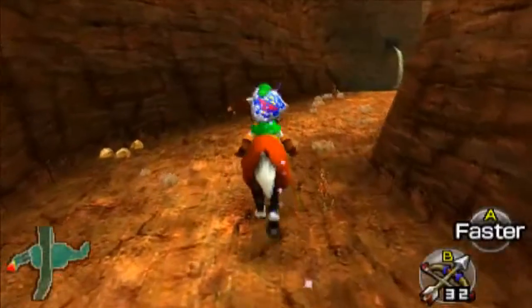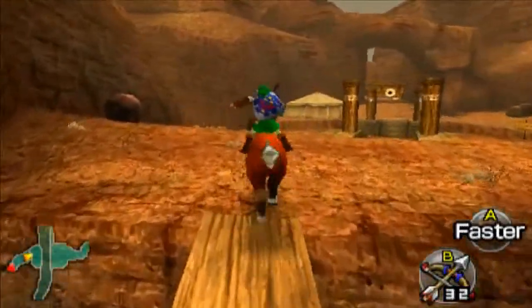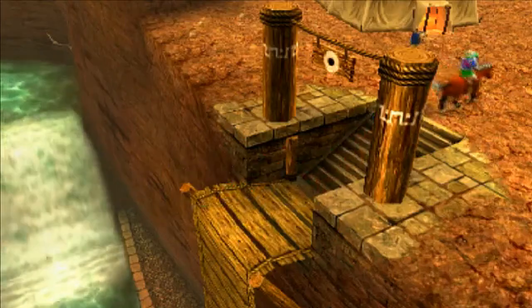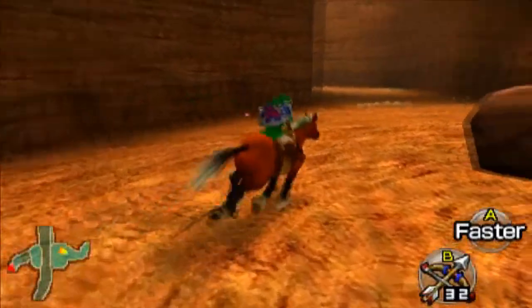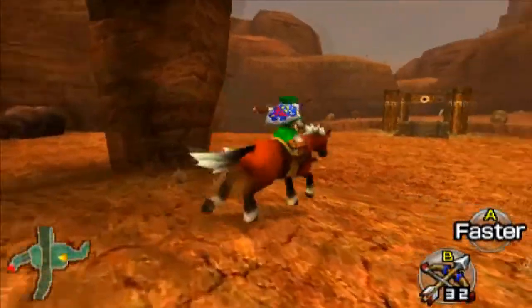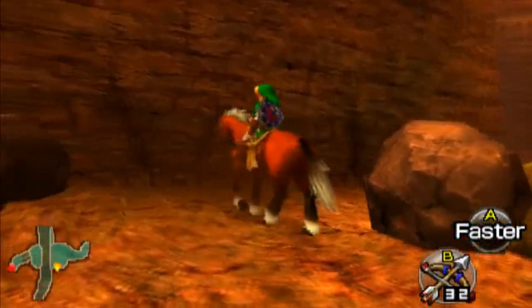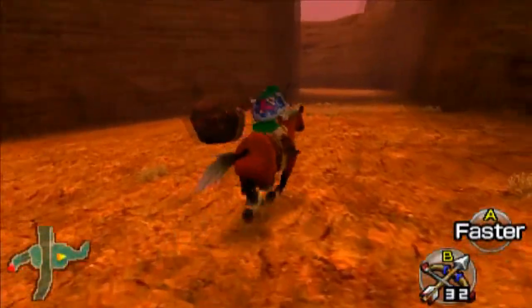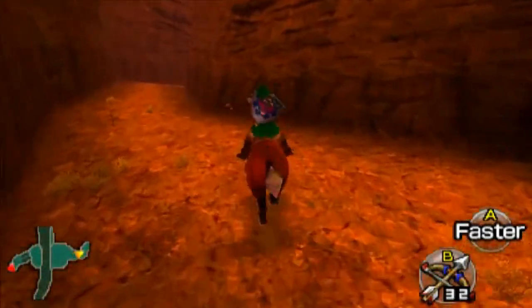Alright, Gerudo Valley — very cool place. We've got this little pond area with a stream going on, I like it. You just jump over — you could probably do it with the hookshot too, but you want Epona to be with you because Epona is awesome. In this general area we have just a few rocks and stuff that we can break, but I probably won't bother. The carpenters are actually locked up — they got jailed by the Gerudos, which is pretty funny because it just makes no sense why this happens.